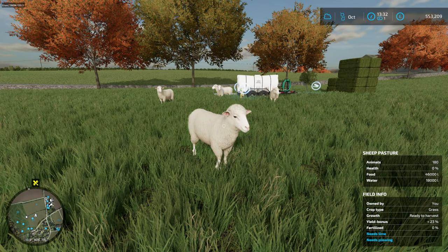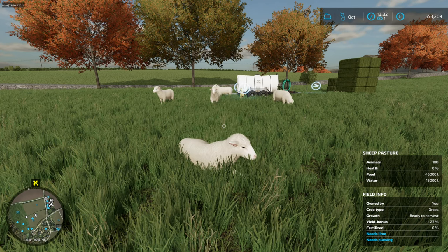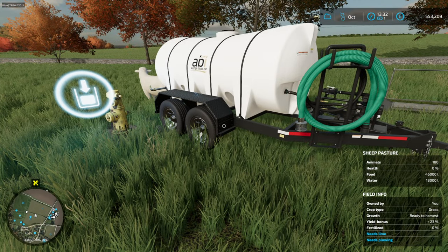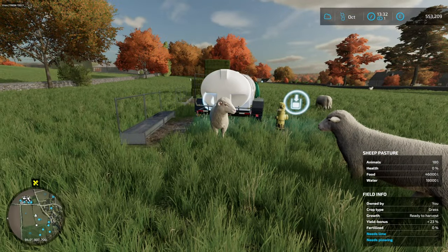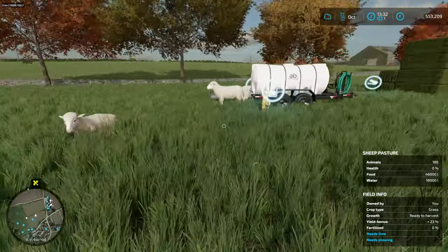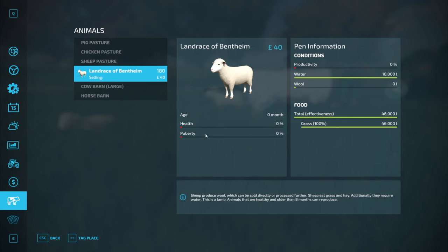Hello everyone, playing Farming Simulator 22 on Kalmsden. Since the last episode, finished picking up all the bales and bringing them down to the sheep. Also got the water trailer brought down, placed a hydrant, and the sheep are now full of water. I'm not sure exactly how long we have to wait — I'm pretty sure it was eight months when we bought these sheep, so in about eight months we should start seeing wool.